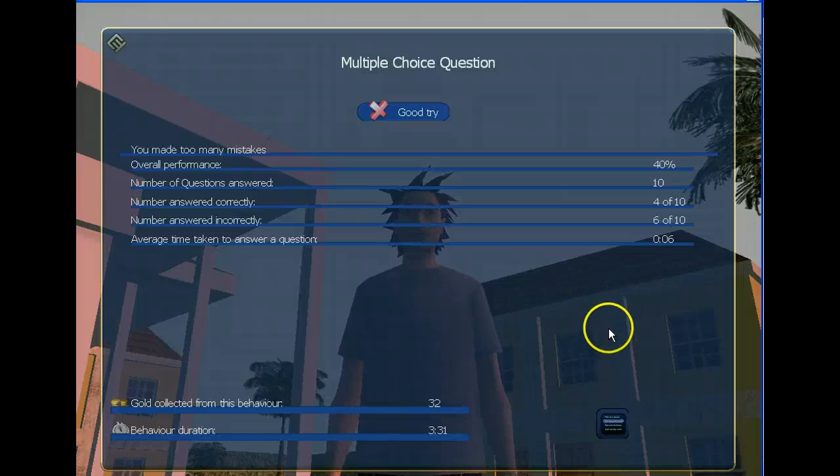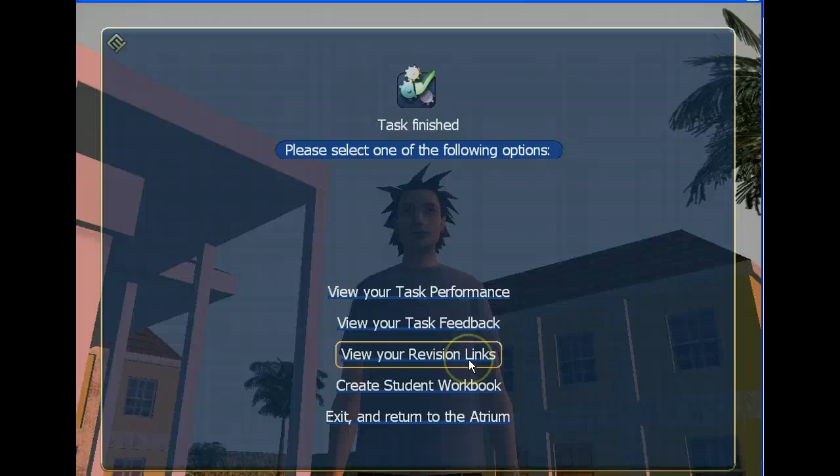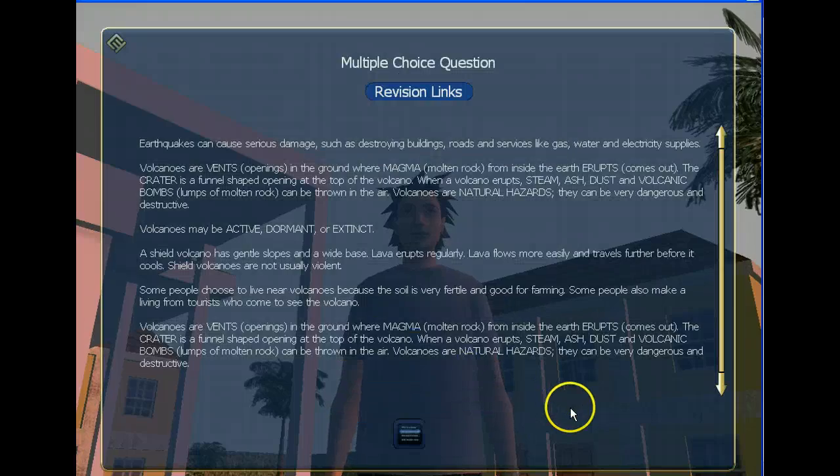One thing that can help you with that is this button here. It brings you back to the various options, and you can view your mistakes. In this place here, you get the text of all the mistakes that you made, and that will help you to know what you need to do the next time that you go through to get it right.